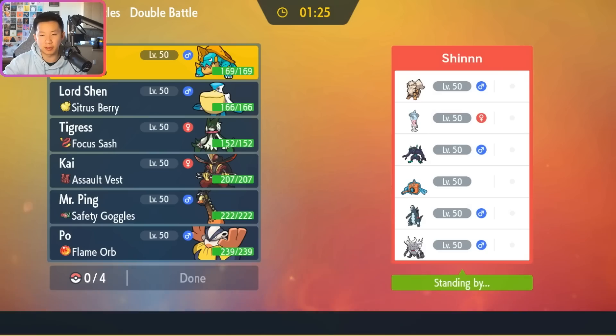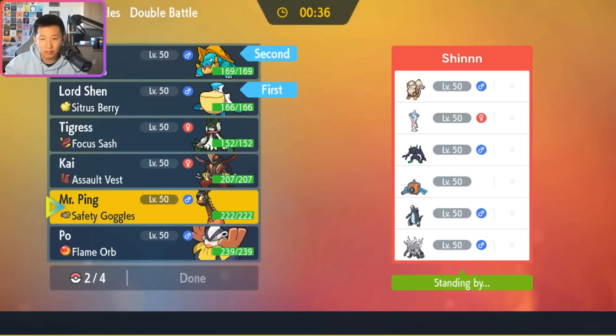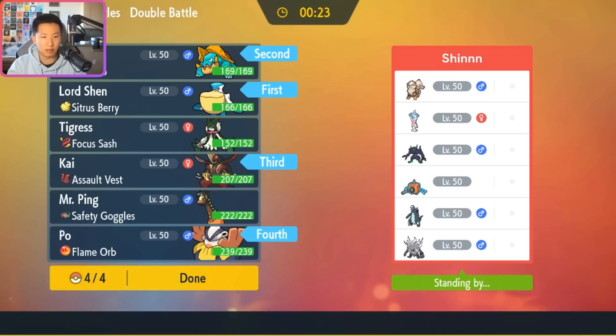Battle 2: Opponent has Arcanine, Hatterene, Grimmsnarl, Rotom, Baxcalibur, and Annihilape — very interesting. I actually really want to go with Ferrigorath here and Hariyama. Grass Terra Blast for Rotom is unexpected and strong. We have King Gambit to bait out Intimidate from Arcanine, and Steel Terra Hariyama. Meowscarada is also really solid here, being able to crit with Flower Trick. I like applying pressure with Dreadnought — that's one of the cool things with this team. How are people going to respond? They try to set up their own speed control.